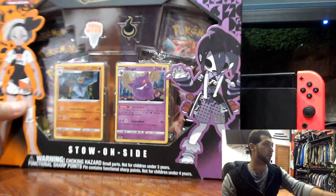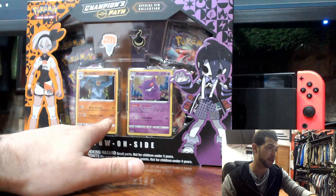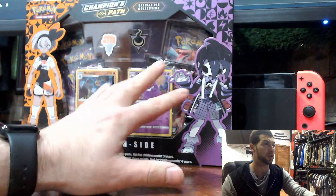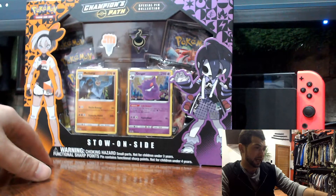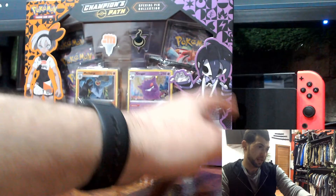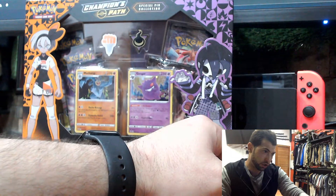With this box, you obviously get the Machamp holo and the Gengar holo. I love Gengar, he's amazing. You also get two special pins — one for the Fighting team from Sword and Shield and the other for the Ghost team on Sword and Shield.